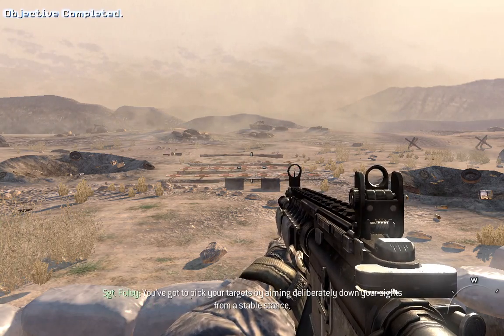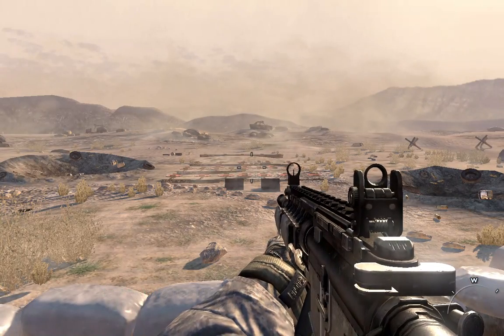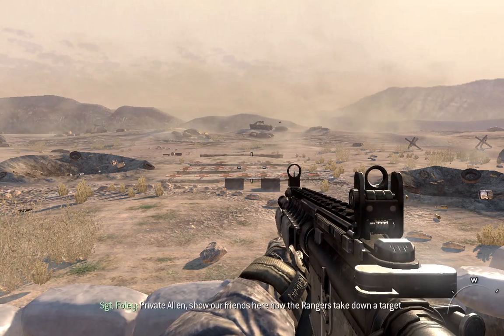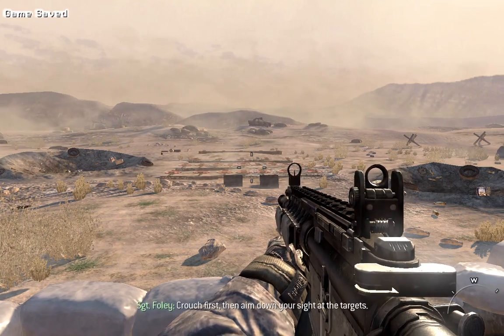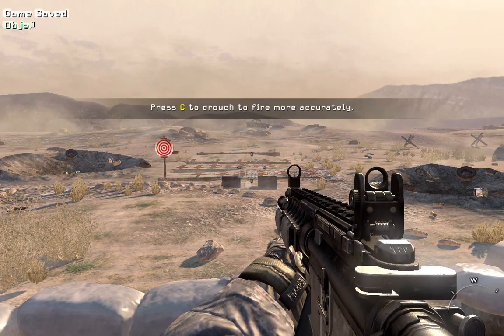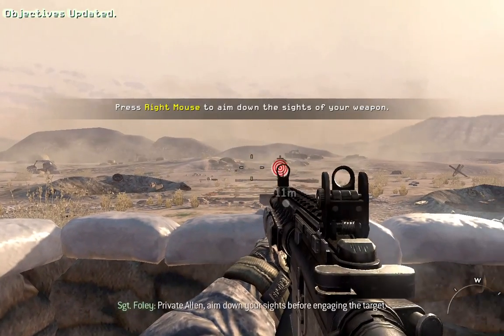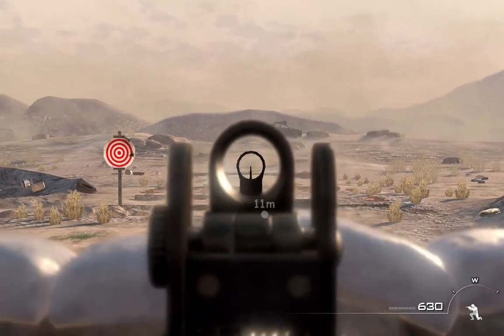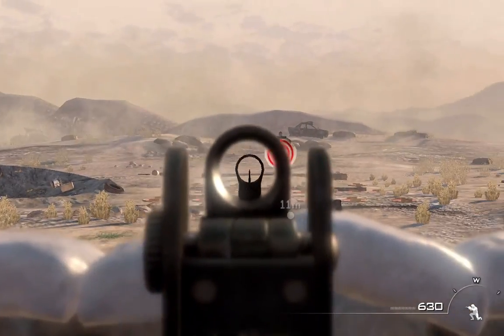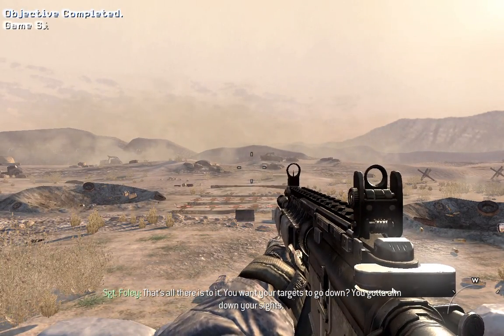You've got to pick your targets by aiming deliberately down your sights from a stable stance. Private Alan, show our friends here how the Rangers take down the target. Crouch first, then aim down your sight at the target. That's all there is to it. You want your targets to go down? You've got to aim down your sights.